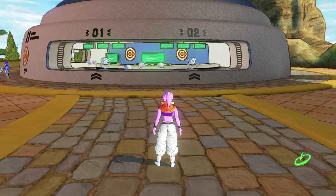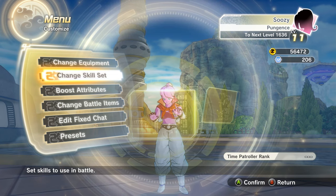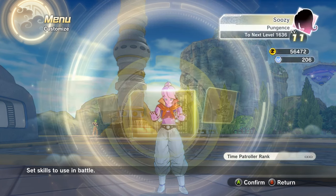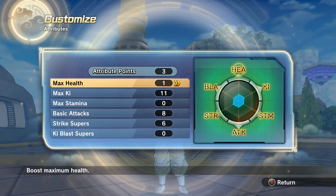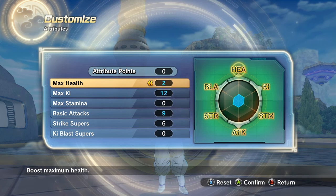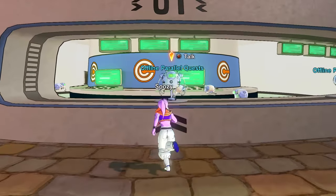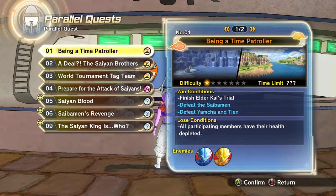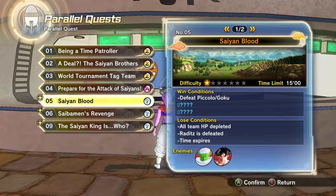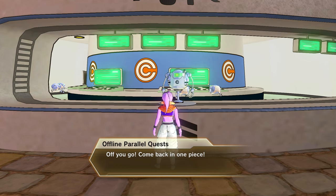Okay guys, let's check out Great Ape Baby. I just love using these great ape characters. Same deal — we can get Kamehameha. It really stinks that I can't use any supers or ultimates for these characters. Look at this guy — absolutely huge.